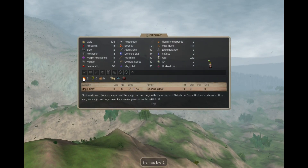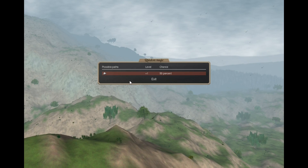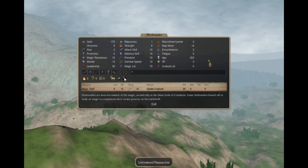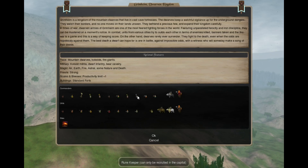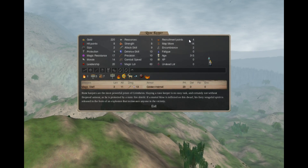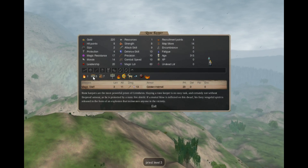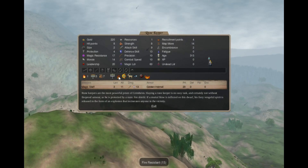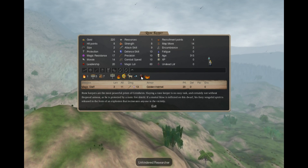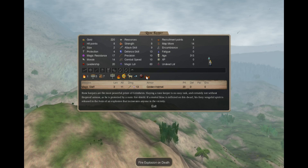The Firebrander is a Fire 2 mage with a 50% chance to get an air random, and is also an Unhindered Researcher. The Rune Keeper is a capital-only, slow-to-recruit mage with Fire 1, Holy 3 — sacred, fire resistance, fire shield, mountain survival, dark vision, Unhindered Researcher, and fire explosion on death.